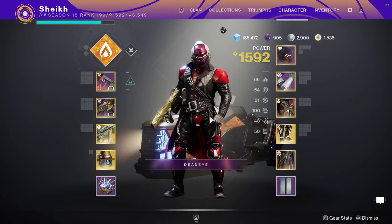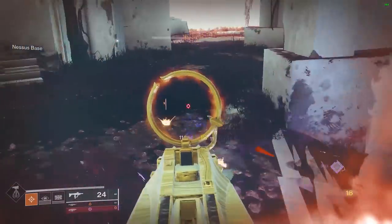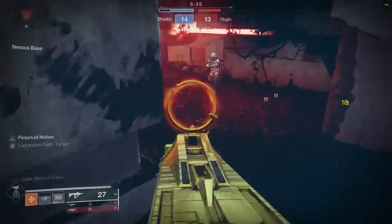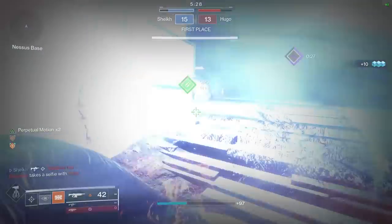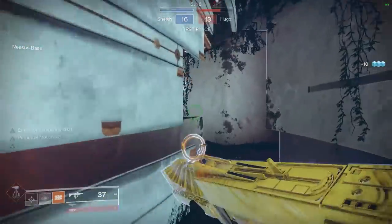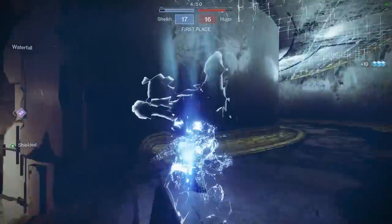That's the build — Solar Titan PvP with double primary. Smash the like button to see something different in the Crucible. Back in the Rumble lobby, we're getting aping, land that cheeky melee kill, and we're being chased by Hugo with the Dead Messenger. Love the Dead Messenger. Switching over — Harmony is ready. If you didn't know, Harmony also improves the handling of your weapon, not just the damage. Steal that kill outside the bubble, switch back to Submission with a damage buff active.